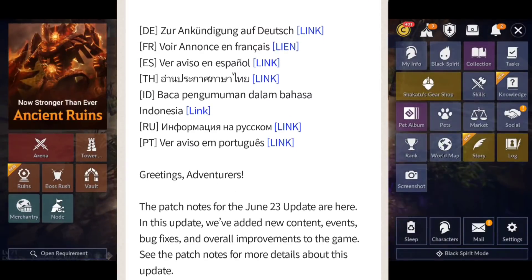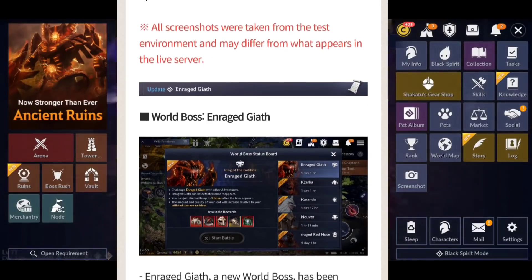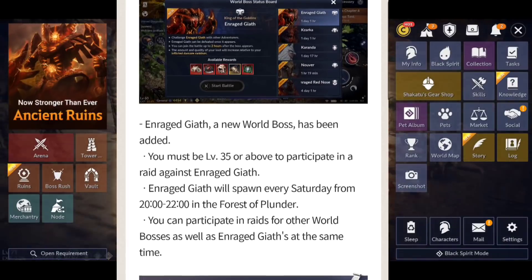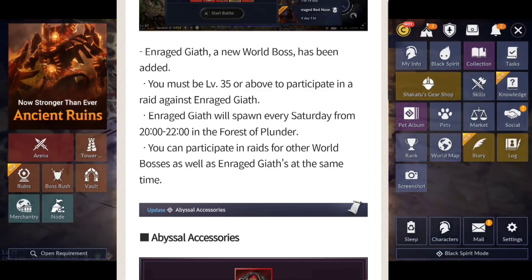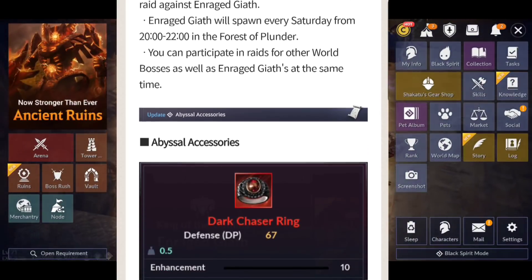Let's take a look at the patch notes. Up first, we got the new world boss, Enraged Geath. You do have to be level 35 or above. He only appears on Saturdays from 20:00 to 22:00 in the Forest of Plunder. You can participate in raids for other world bosses as well as Enraged Geath at the same time, which means more chances for higher and better drops.